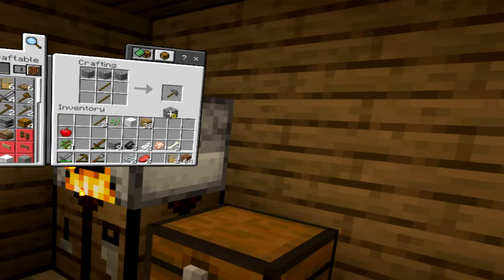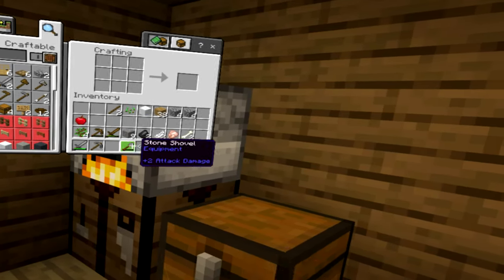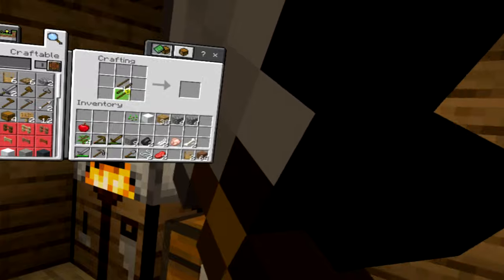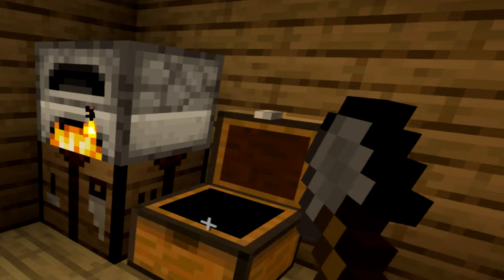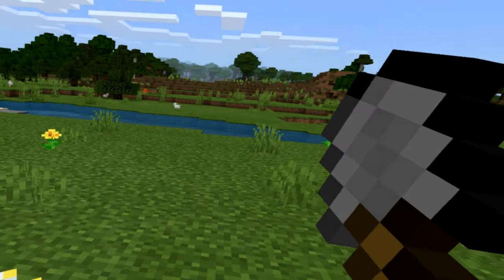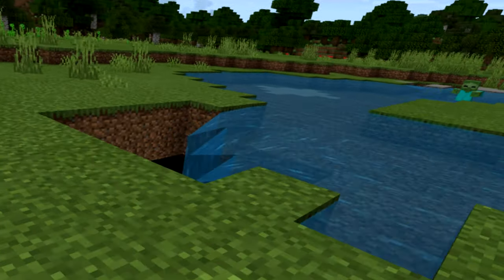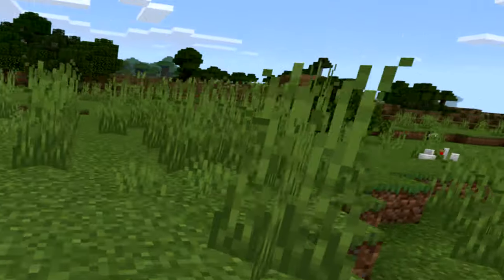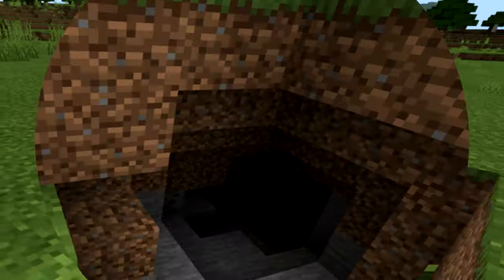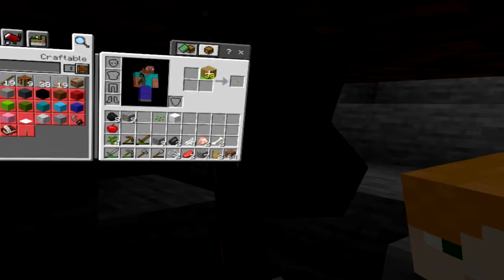I'm gonna make a stone pickaxe and a stone axe. I need to go mining again to get more stone. I want to go in this ravine so bad but I don't think I'm ready for it. I did see a couple of caves though. Here's a cave — I'm gonna go down. Oh, iron! I hit my own desk. Not a lot though. Do you want me to make torches?